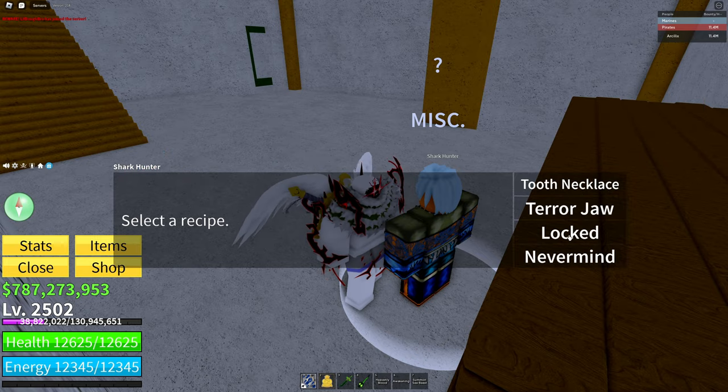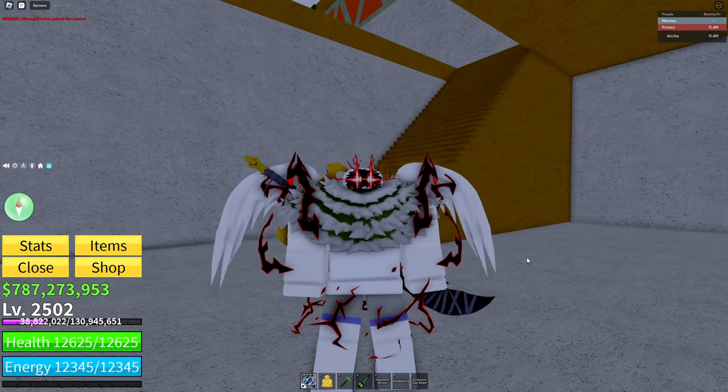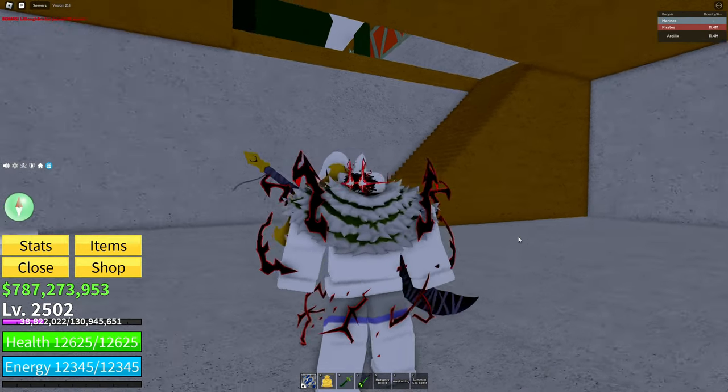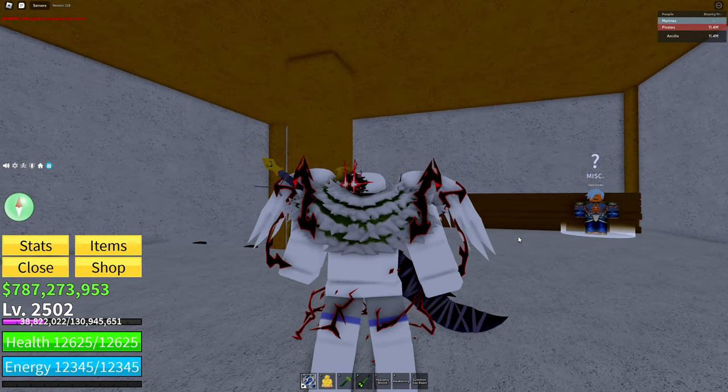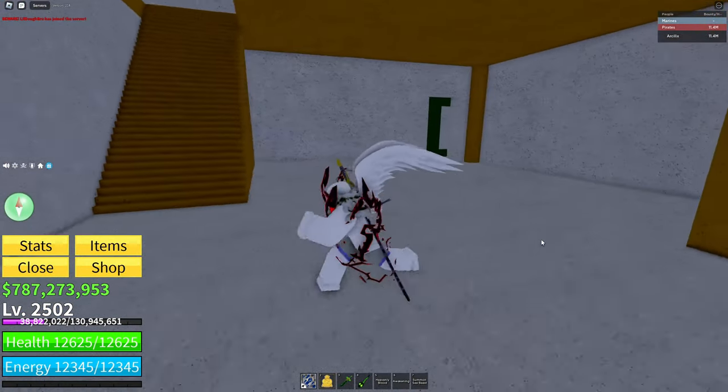Once you're done crafting those first two items, the third item will be unlocked and you can craft a monster magnet. The monster magnet is a mythical material — it costs 2 terror eyes, 8 electric wings, 20 fool's gold, and 10 shark teeth. You can use it to spawn the anchor terror shark, and it's going to drop the shark anchor to the last person who gets a hit.